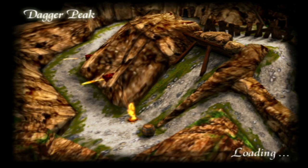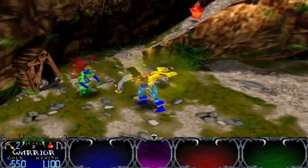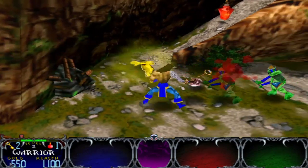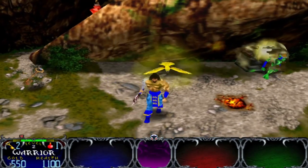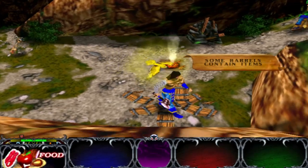You are now entering Dagger Peak. Watch out — destroy generators to stop enemies. It would be cool if each character had their own specific set of levels, but I know that's too much to program into a game. Some barrels contain items — oh man!